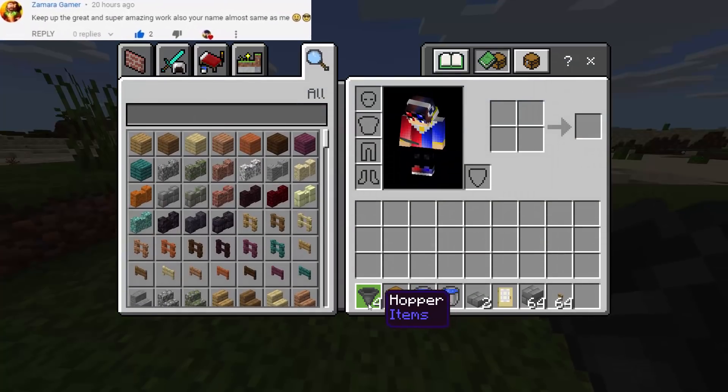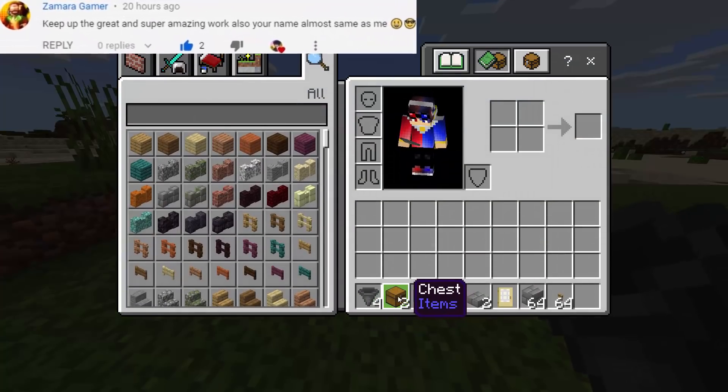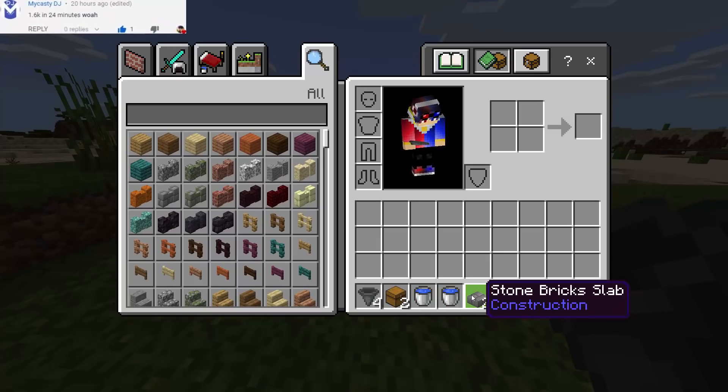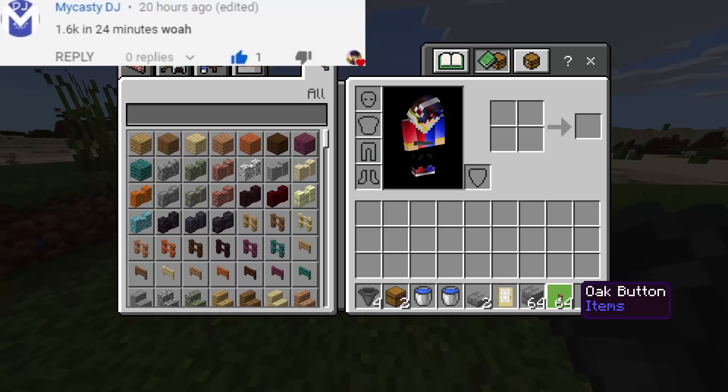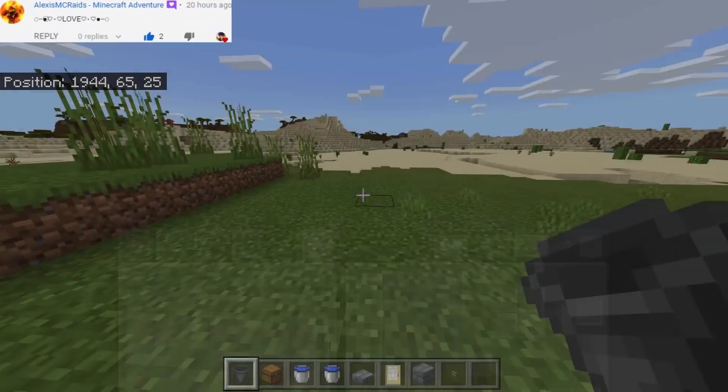So for this project we will need the following: 4 hoppers, 2 chests, 2 water buckets, 2 stone brick slabs, a door, a lot of stone bricks, and also a lot of buttons.